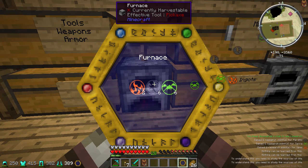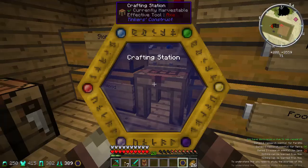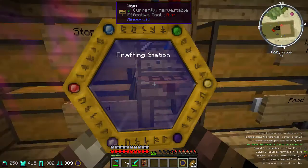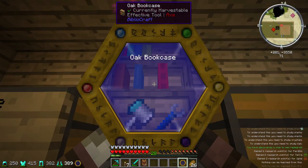Alright so I got a furnace and I discovered a new clue to a research! Crafting station - crafting table - nothing. Chest - nope. Sign - nope.